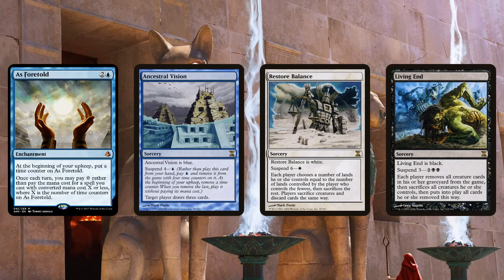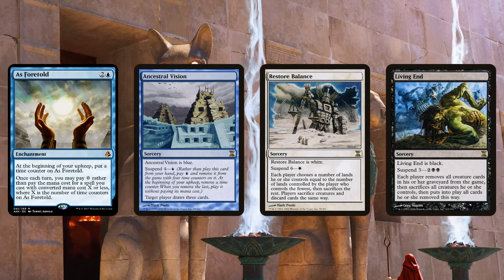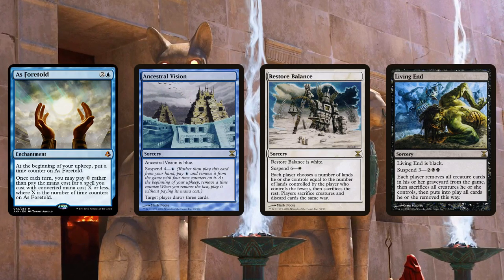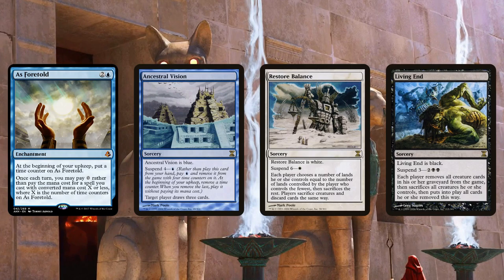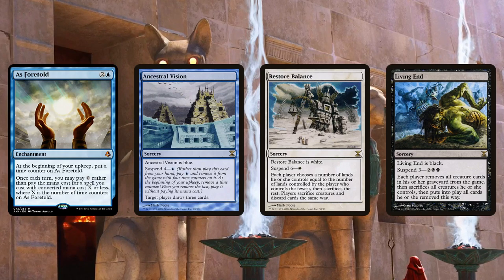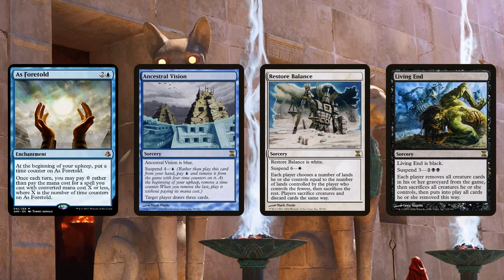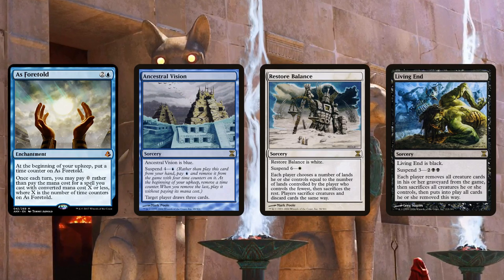Yeah, that's why I value it so highly on our list — a lot of the cards we've talked about have potentially a place in Modern: we can play Harsh Mentor in Burn and sideboards, we can play Vizier in Collected Company combo decks. As Foretold is one of the only cards from Amonkhet that I think has a legitimate chance at creating an entirely different archetype in Modern, and for me that's really exciting. It very well could be a tier archetype, or it could be close to unplayable and float around in the third tier.